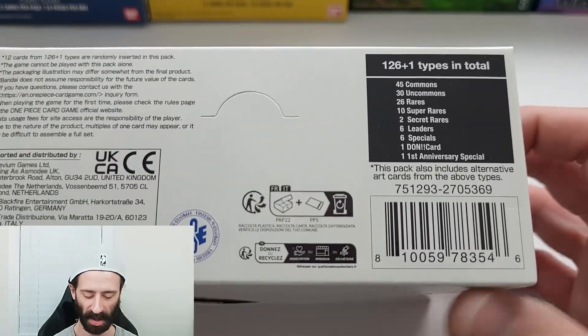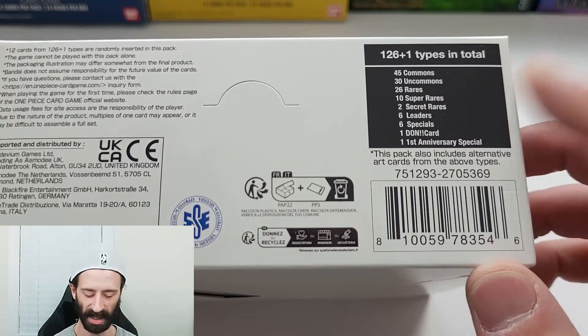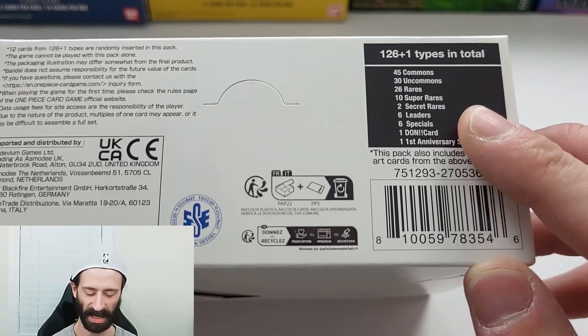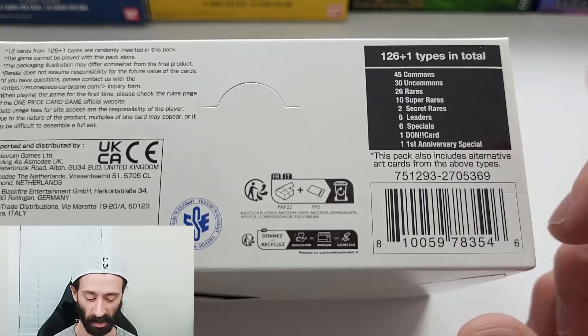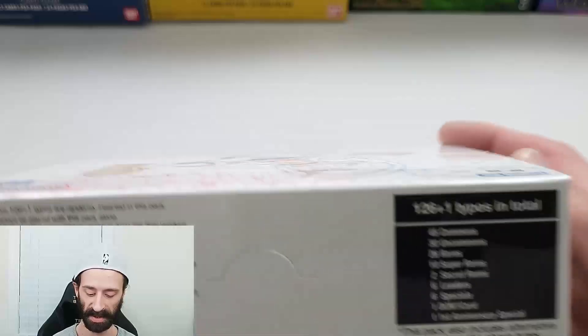Gonna go through the types real quick. There are 126 plus one types in total: 45 commons, 30 uncommons, 26 rares, 10 super rares, 2 secret rares, 6 leaders, 6 specials, 1 dawn card, and 1 first anniversary special. I didn't know that was in here — that's a pleasant surprise already.